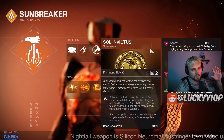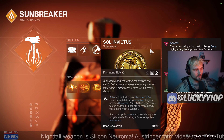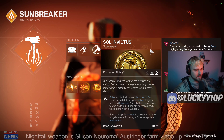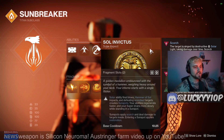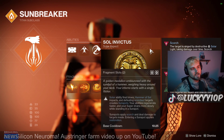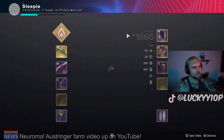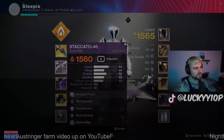You could probably create an even crazier build with this — I'm just giving you the building blocks. If you do come up with something even crazier, please feel free to comment down below. Solar ability final blows, Hammer of Sol impacts, and defeating scorch targets creates sunspots. So you can actually create sunspots from weapon kills with the scout rifle using Incandescent. Keep that in mind.